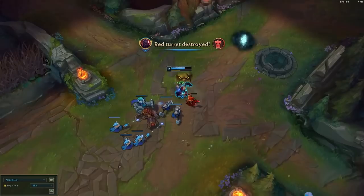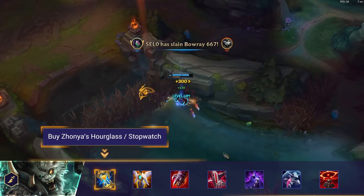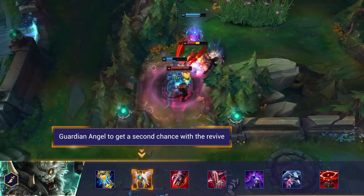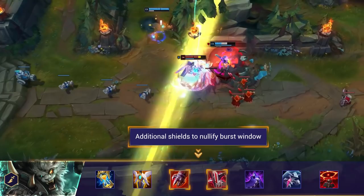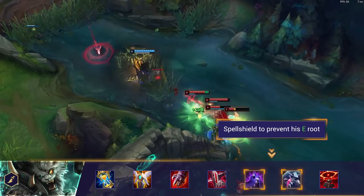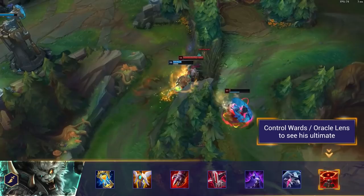Let's expand on exactly what you should be building to help deal with Rengar. Zhonya's Hourglass or Stopwatch: if you time this right, you can survive his burst with a short immunity and then you or your teammates can punish him. Guardian Angel provides a good chunk of armour, and if he does manage to assassinate you, you have another chance — in the worst case it stalls time and allows your team to punish him. Sterak's Gauge and Immortal Shieldbow are both powerful thanks to their shields, which proc when you go low on HP, helping to nullify his burst window. Edge of Night or Banshee's Veil can prevent his empowered E root from catching you out. Finally, Oracle Lens and Control Wards can reveal his camouflage and help you catch him before he jumps on you.